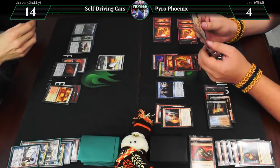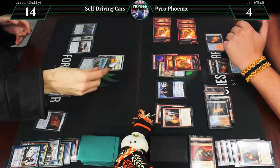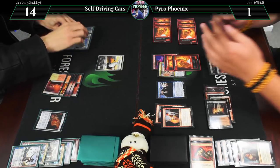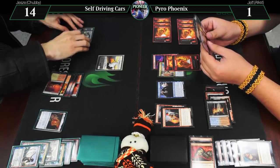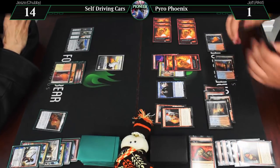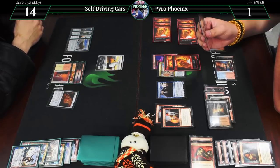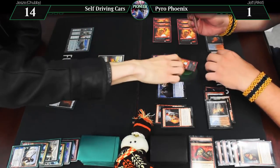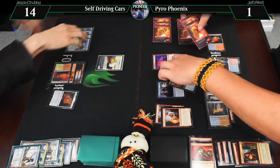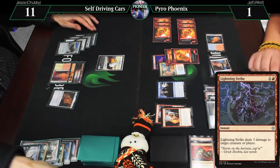Untap, draw. Moment of truth — Battlefield Forge. Here's a Sky Sovereign, Consulate Flagship: three damage to you. Go to one. Can I get anything else off the ground? Not really. I think I'm just dead. Go ahead. You took away my ability to copy that and attack with it — that would have been terrifying, three damage immediately. I don't think even pointing three at the Drake works — it's a 4/4. I'm just dead on board.